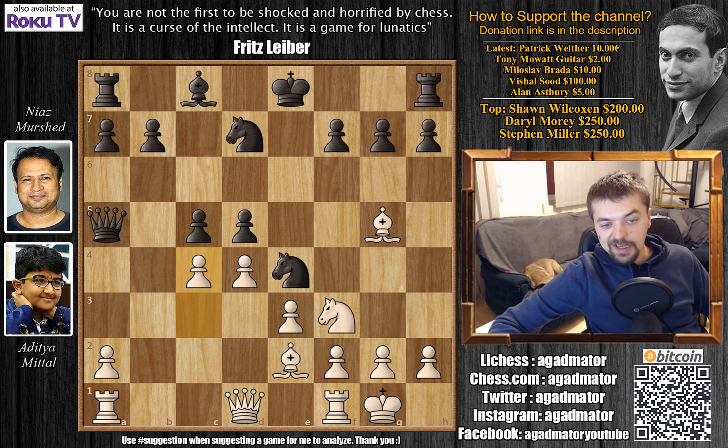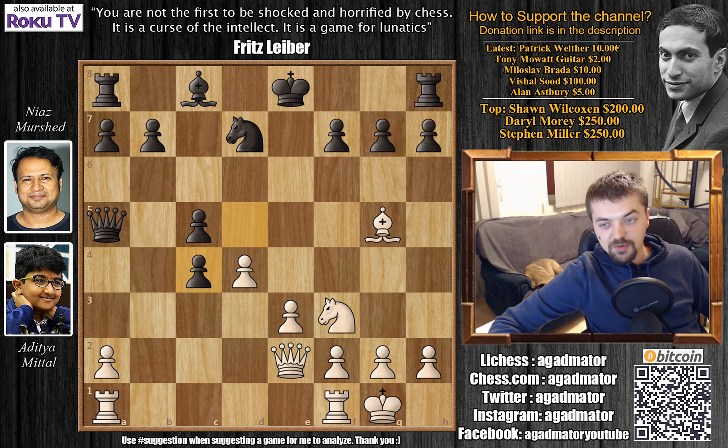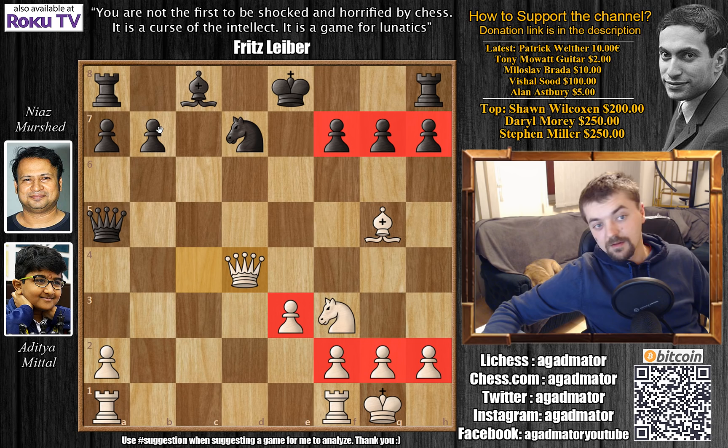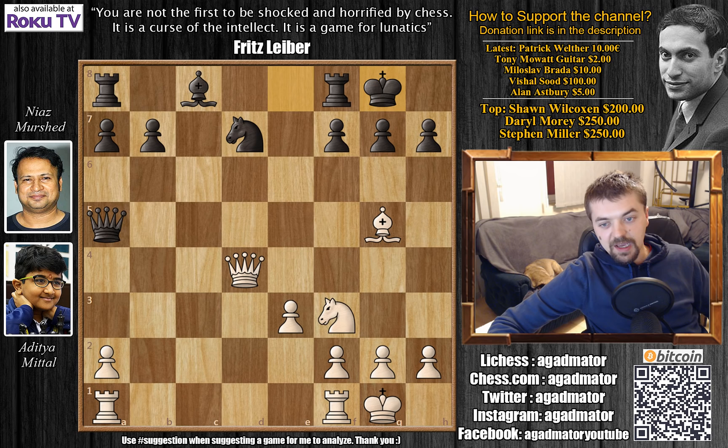We have c4 and Knight to c3 attacking the Queen and the light square bishop. We have Queen to c2 and Knight captures Bishop, Queen captures Bishop, and now d captures on c4. Queen captures on c4, c captures on d4, and again Queen captures on d4. After this series of exchanges the material is equal — it's a slightly better position for white, who has a pawn majority on the king's side 4 to 3, while Grandmaster Marshid has a 2 to 1 advantage in pawns on the queen side.